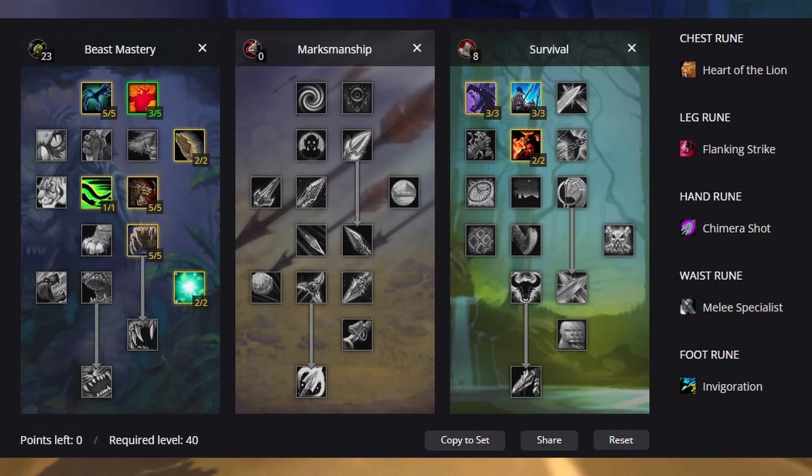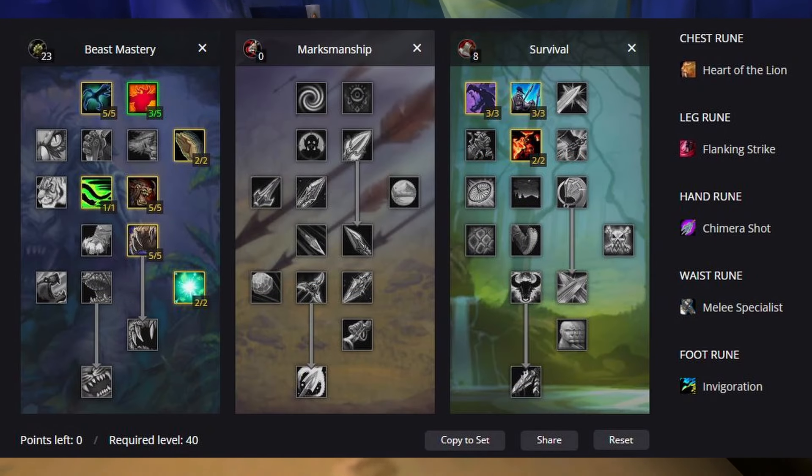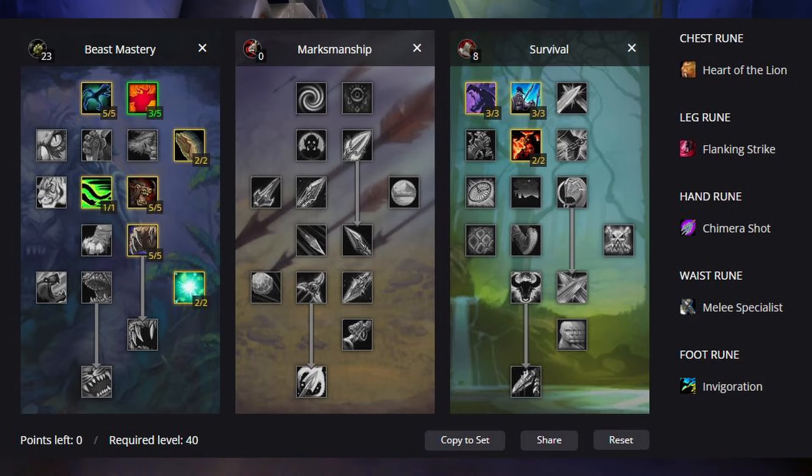The second option is a 23-0-8 hybrid build, which depending on how melee weaving works out, this might actually be the better overall option, but that's yet to be seen.